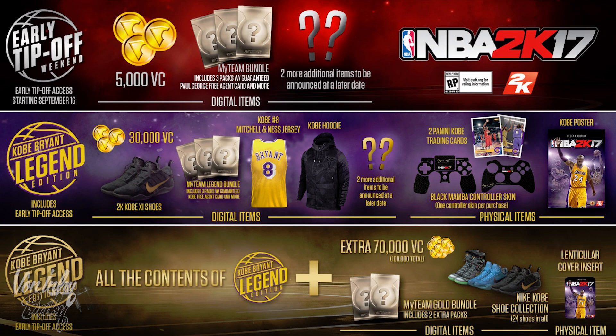Then we got the Kobe Legend Edition. It comes with 30K VC, some 2K Kobe Eleven shoes — I'm guessing those are some custom shoes, because last year they gave us some custom shoes, not the real deal. It comes with 3 MyTeam packs and PAX, just like the first one. It also comes with the Kobe jersey and Kobe hoodie — these are digital items inside the game, not real-life. It comes with 2 additional items to be announced, 2 controller skins (one for PlayStation and one for Xbox), 2 trading cards, and a poster. The Legend Edition costs $80.